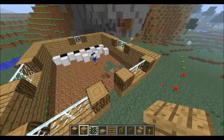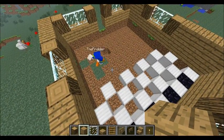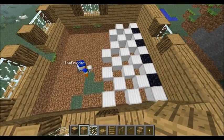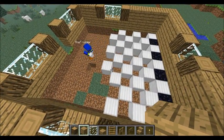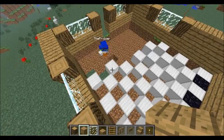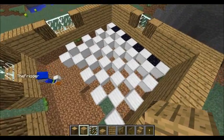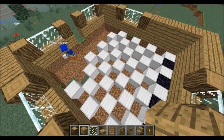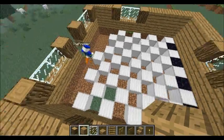Creative mode is basically just a building mode. The pattern uses silver and white, and that looks like something pretty cool — you can see it clearly.